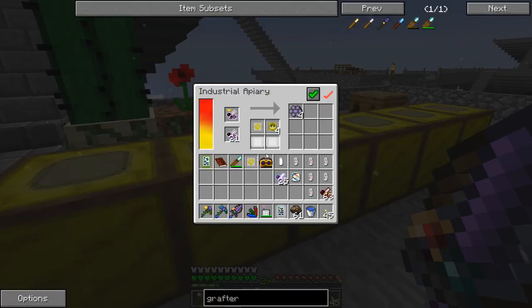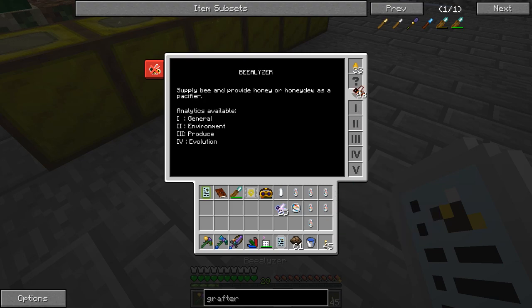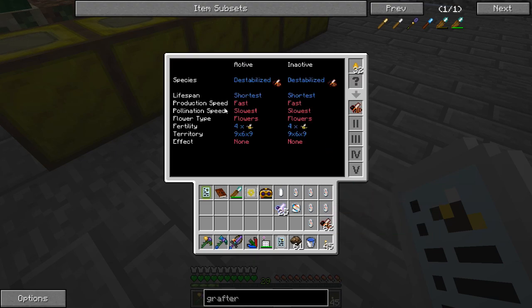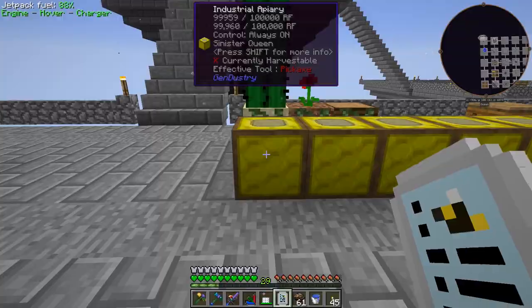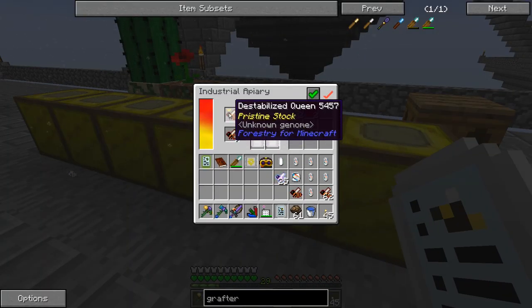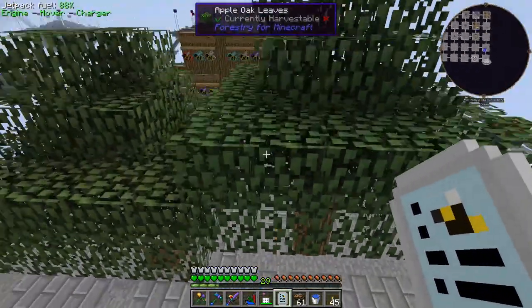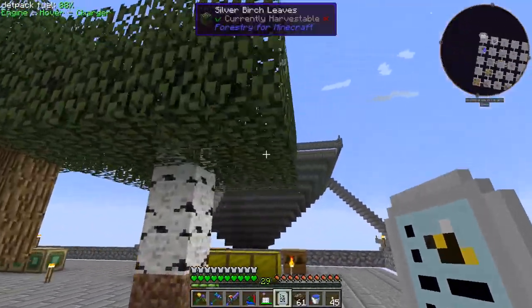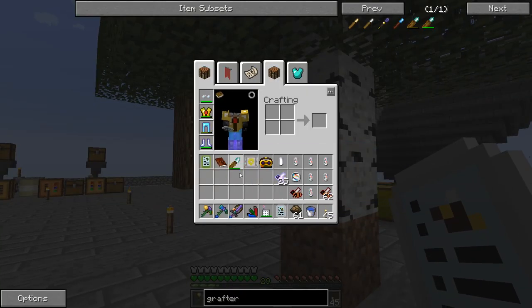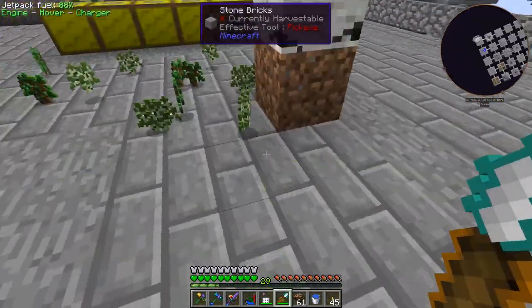I was looking at these different bees and they have a pollination trait. It's called flowering or flowers. I noticed that all of these bees were on slowest pollination speed, except for the sinister ones which are average. So I went through and replaced the traits on all these bees to have average instead of slowest, hopefully that'll speed things up. We have one leaf changed, which is cool. We can use this industrial grafter we made previously.